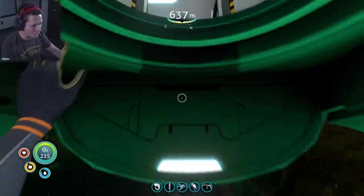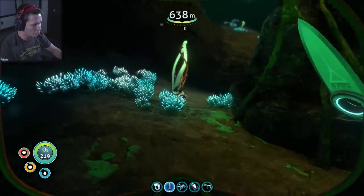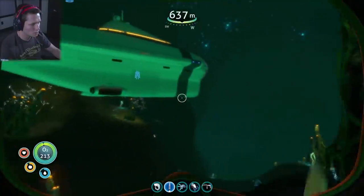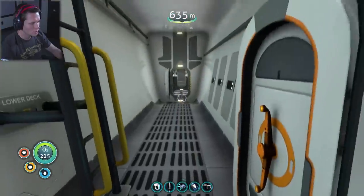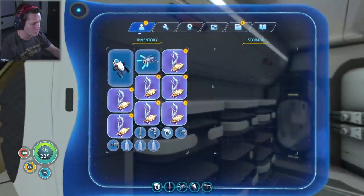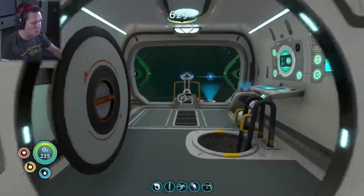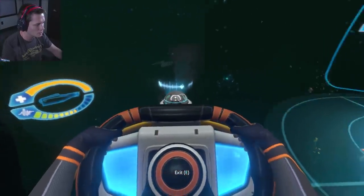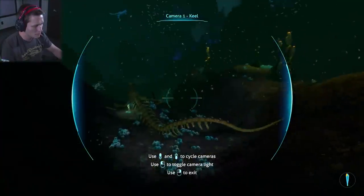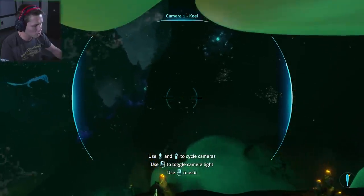I can't believe that reaper was trying to attack our sub — that was so scary. Going to grab some ghost weed. Inventory is full — the good news is we've got lots of storage here. We may need more storage; this is going to fill up quick. I'm assuming we can grow ghost weed in the future, so I'll only take what we need. Back to cams — the cams are what save us. I'm pretty sure the nickel was in one of these pools.